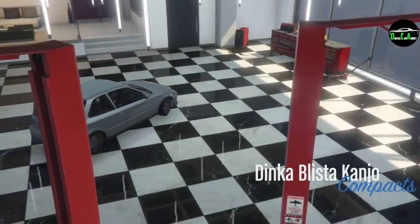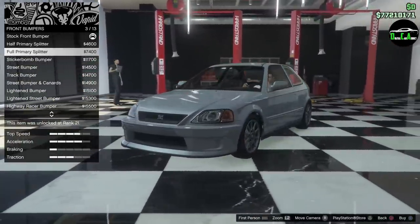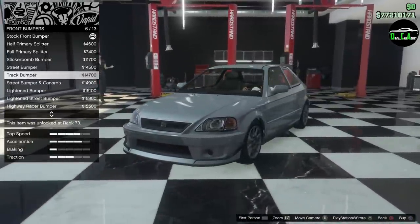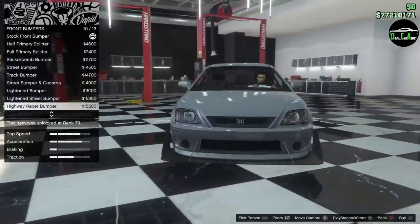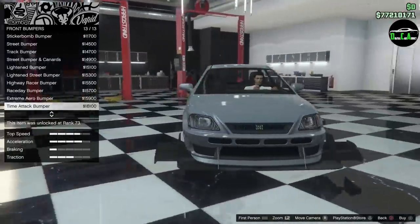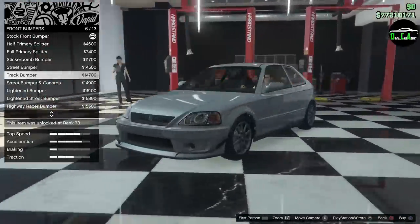Let's hit right on the D-pad to customize. For bumpers, you got a half splitter which accents the grill nicely, then a full one that goes all the way across, then Sticker Bomb, then the Street Bumper which gives you vents on the side — I think those look great — then the Track Bumper with canards, one with double canards, the Lightened Bumper with holes, more holes and canards, the Highway Racer Bumper, and then the Time Attack bumper which is pretty wild. I'm going to go with the Street Bumper.